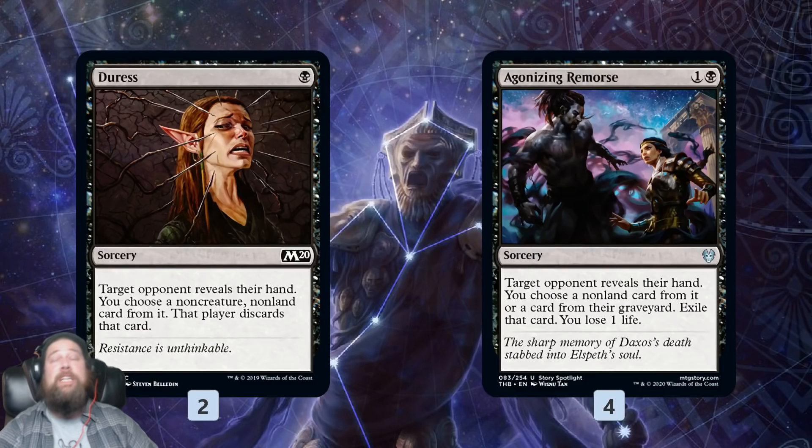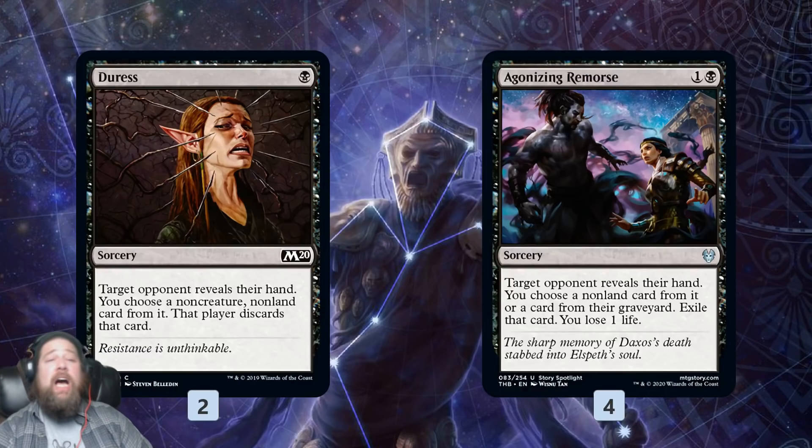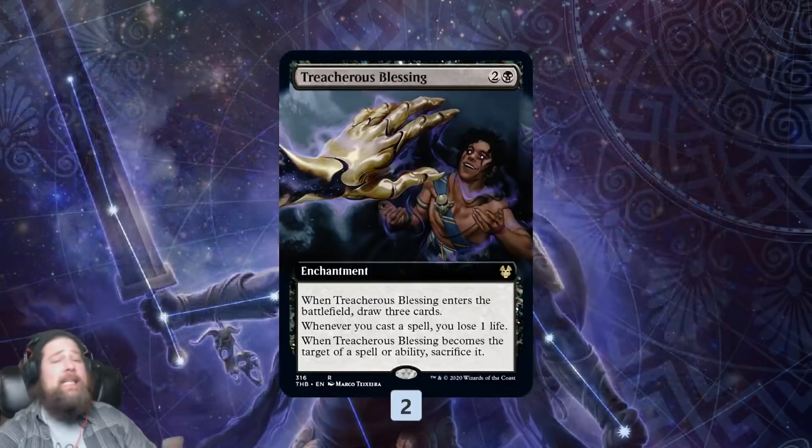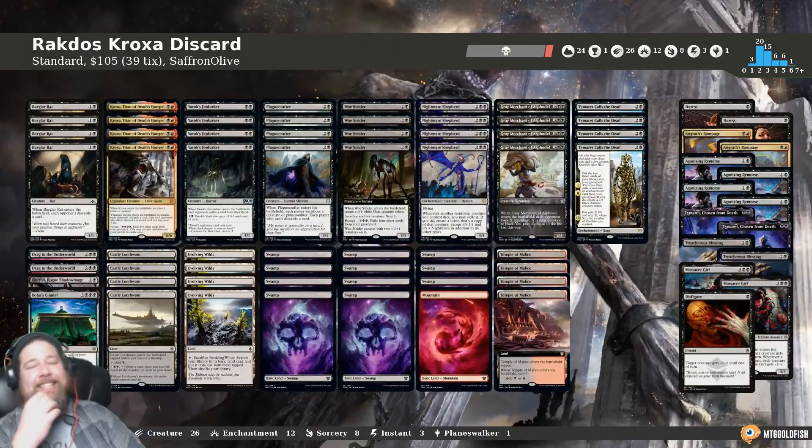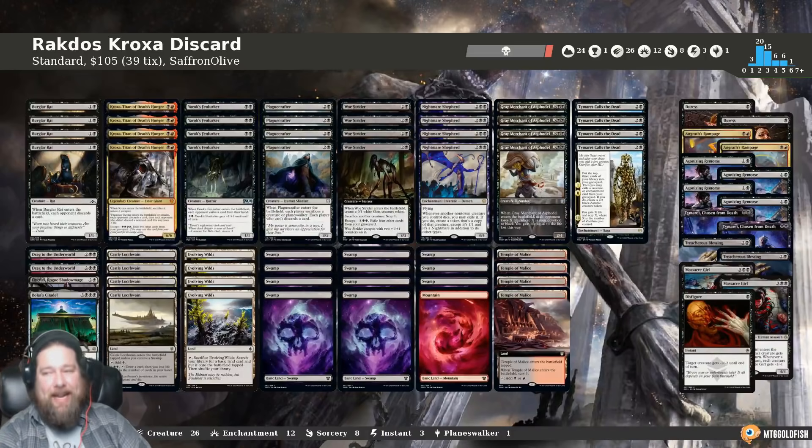Also in the sideboard: Massacre Girl to just massacre the board; Duress and Agonizing Remorse let us customize our discard — especially good if we need to pick off Embercleaves, Nissa, specific planeswalkers, and powerful threats that can beat us on their own. Treacherous Blessing for a little more card advantage. And that is Rakdos Kroxa Discard for Standard — our Budget Magic deck for this week. Let's jump into some games and see the deck in action.